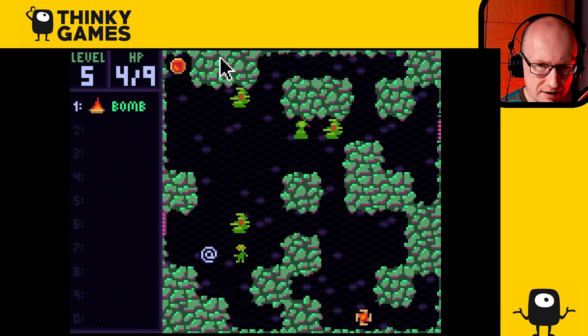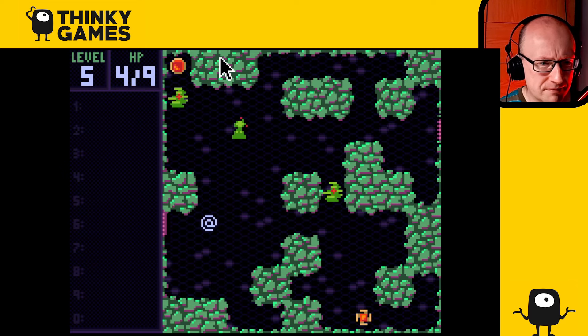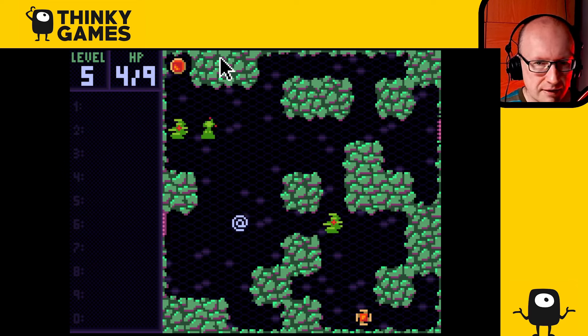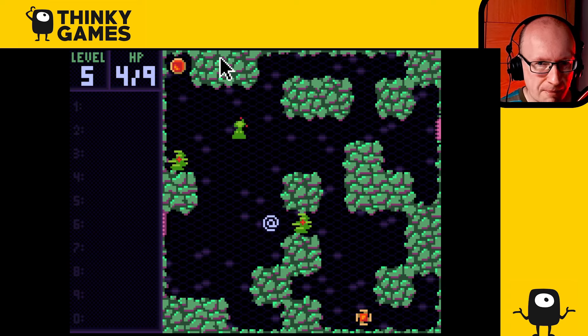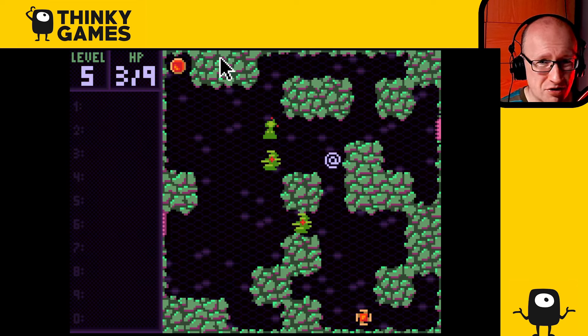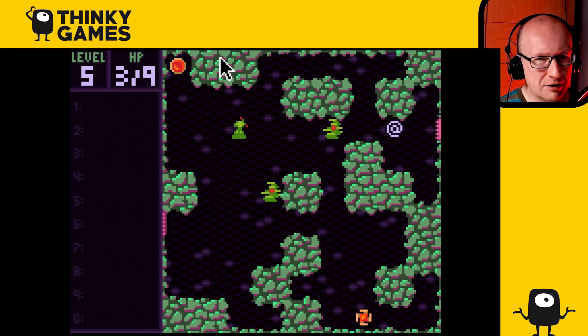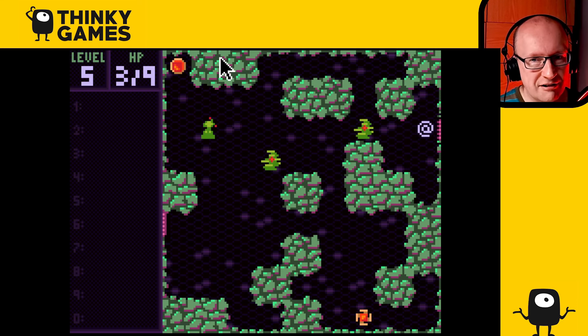Let's try this again - let's now do the bomb. I don't like leaving these artifacts behind but if I hang around I'm just gonna get injured. I've only got three hit points left, just have to hope the next room is more kind to me. You have to play very, very carefully if you want to complete Zaga 33 - you've gotta not take unnecessary hits.